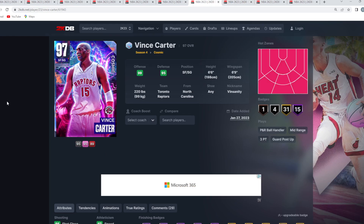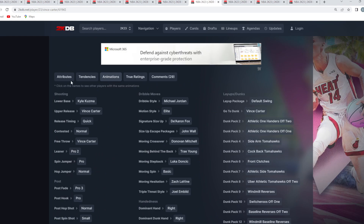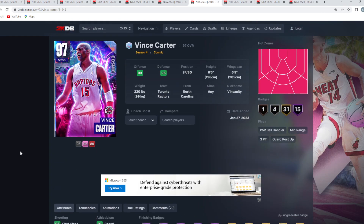At the number 7 spot is going to be the Galaxy Opal Vince Carter. I've always said this since these two cards dropped — I think Scottie Pippen could potentially be the better all-around card because of his ability to play small forward, and he's a lot better at small forward compared to Vince. But at the shooting guard position for the meta of the game, where a lot of people run a ball handler at the two and lockdowns at the one and three, I do think Vince Carter is a better shooting guard than Pippen because he's really good offensively, has a good jump shot, good dribble sigs, and can be your main scorer and primary ball handler.